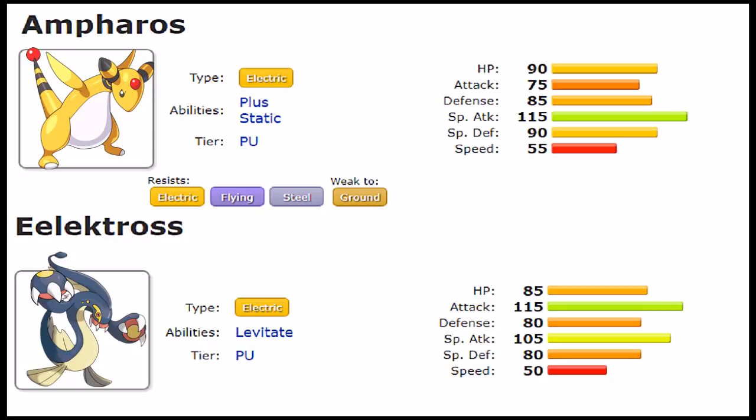When it comes to stats, these two are fairly similar, but Eelektross has the edge in defensive bulk — five more base HP, five more base Defense, and ten more base Special Defense, being 90, 85, and 90 respectively. It's also slightly faster at 55 base Speed versus Ampharos's 50. Ampharos does have 10 more base Special Attack than Eelektross, but Eelektross covers a very unusual role with 115 base Attack — 40 more than Ampharos — making it more of a mixed attacker, while Ampharos is forced into a purely special role.